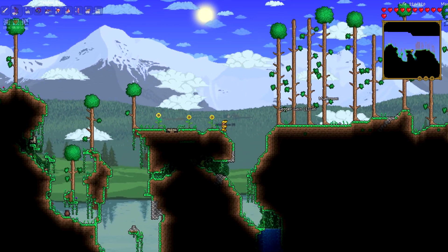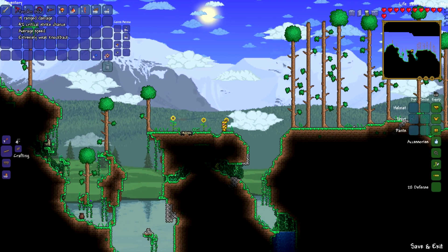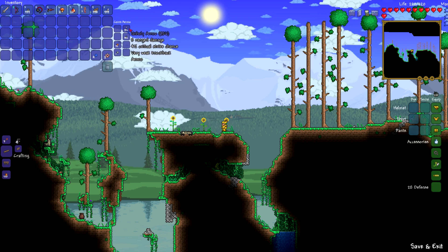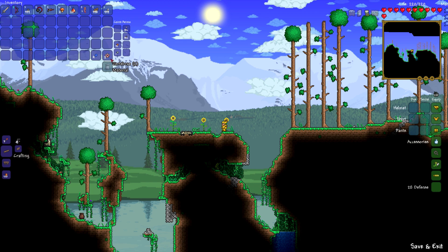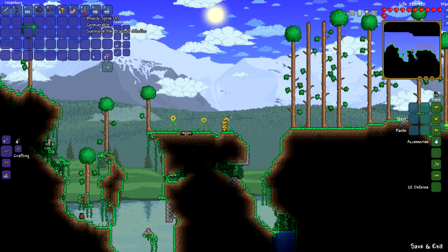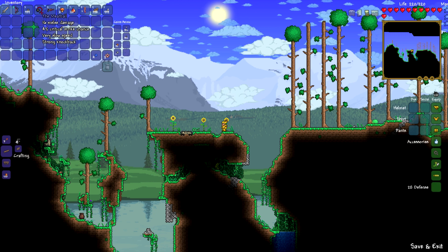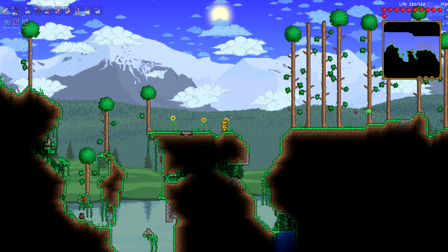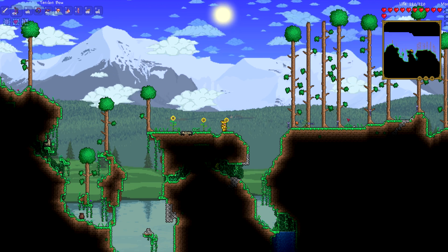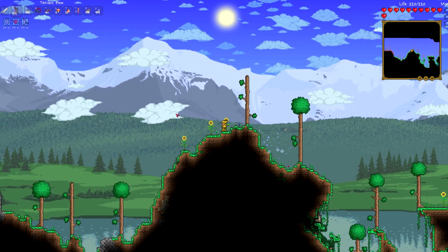You're going to want the best bow you can get. Usually you defeat the Eye of Cthulhu first and get the tendon bow — you don't need tissue samples for that. I highly recommend unholy arrows; they're really good. Use vertebrae — you need 15 to craft a single bloody spine, done at the demon altar, just like the suspicious looking eye. The meatball is built with tissue samples, and I only recommend building it if you've already tried and failed to defeat the Brain of Cthulhu, because the Brain's little spawns actually drop those tissue samples.